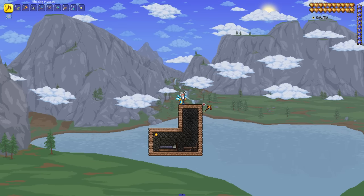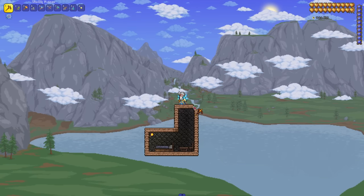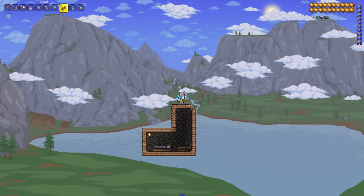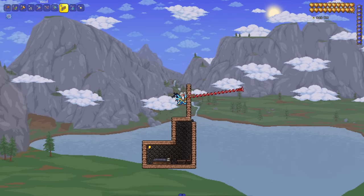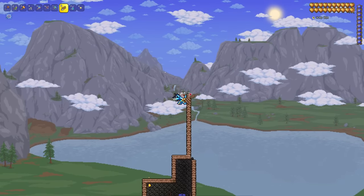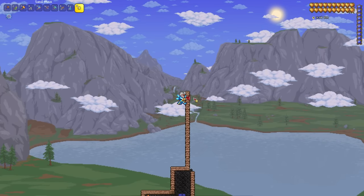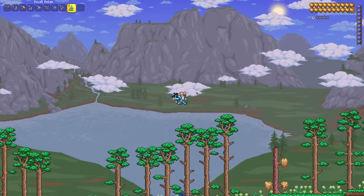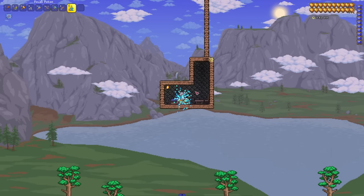Right now this is my spawn point, but if we break this corner piece, it no longer recognizes this as my spawn point and this bed is no longer active. So how we're going to repair this is by building a platform upwards and then dropping sand down to repair the house, which is this corner piece here. All you need to do is drop the sand and recall at the same time, and we've gone back to our regular spawn point. But if we recall again, we are now in the bed.